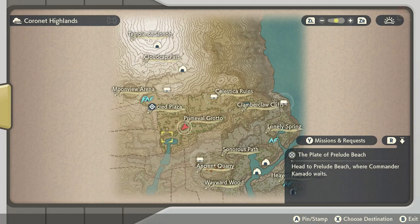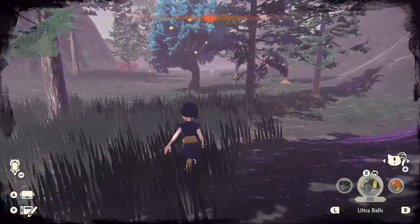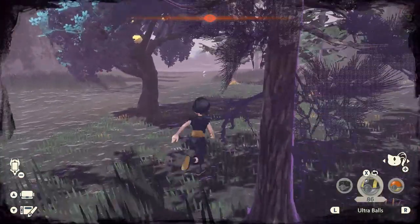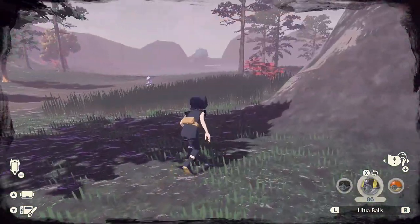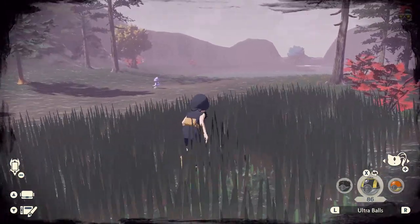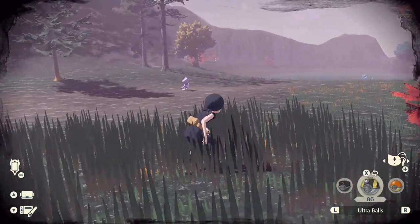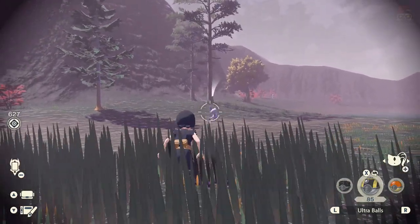So basically in Coronet Highlands, we're going to be going towards the kind of bottom left of Primeville Grotto, kind of towards the tip of this lake or whatever you would call this place. And typically you can see one right there. There should be a Hisuian Sneasel hanging around these areas. If there's not, just clear out all the Pokemon in the general area and then go to sleep at the camp and it should reset it all.